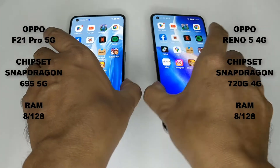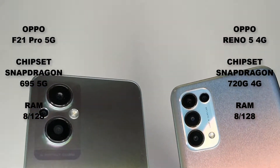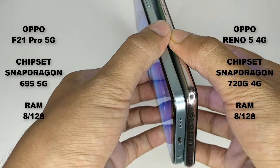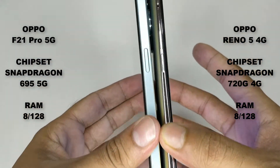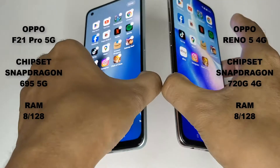Hello friends, now comparison between Oppo F21 Pro 5G vs Oppo Reno5 4G. First we see some specifications and design of these two phones. If you see the design here, the Oppo F21 Pro 5G design is better than Oppo Reno5 4G.